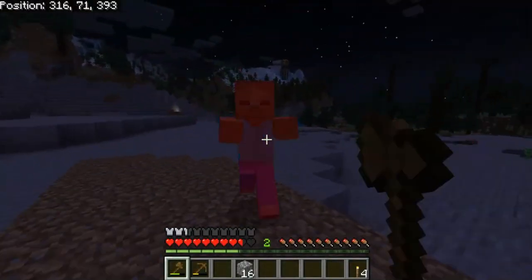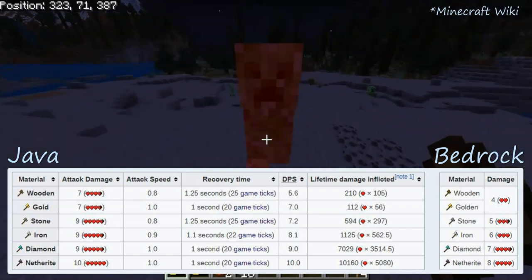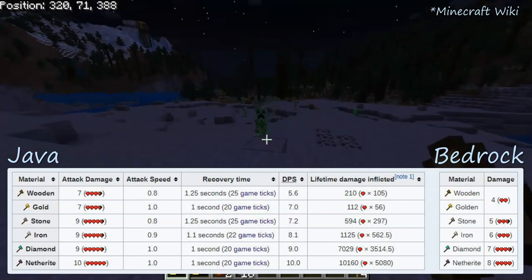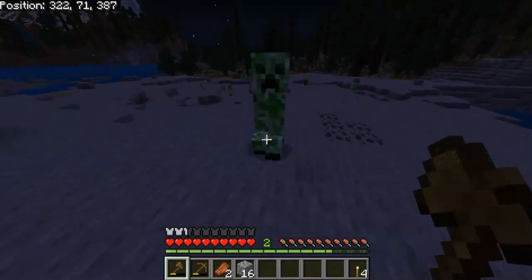The axe is always single target and is used the same way. In Java edition, axes have a stronger hit than swords, but are slower, while in Bedrock edition, axes have the same attack time as swords, but are slightly weaker.